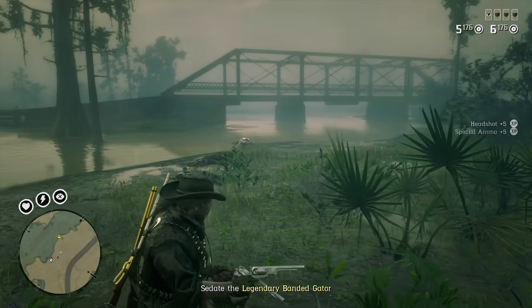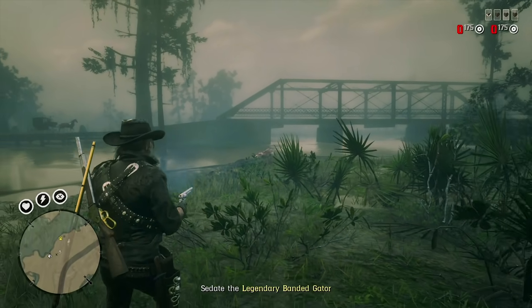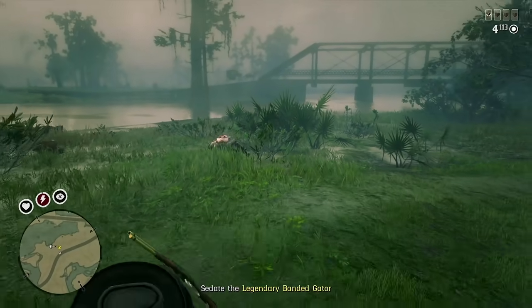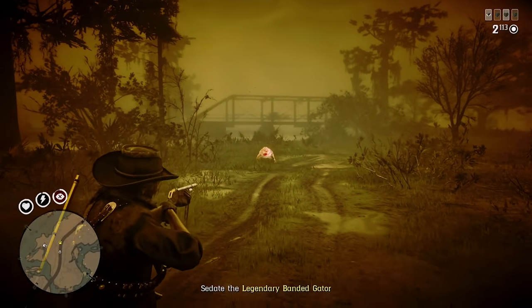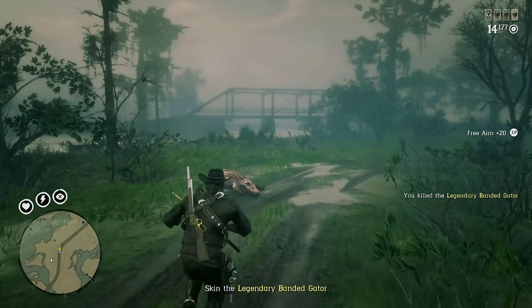Some players who would sample and kill these animals would put the legendary animal on the back of their horse and use a nearby fast travel post to bring it back to their camp, and then immediately donate the carcass. But it appears that when you do this, the game actually skins the animal, and the only option you'll have after that is to sell the newly skinned pelt to the butcher for a little bit of cash.